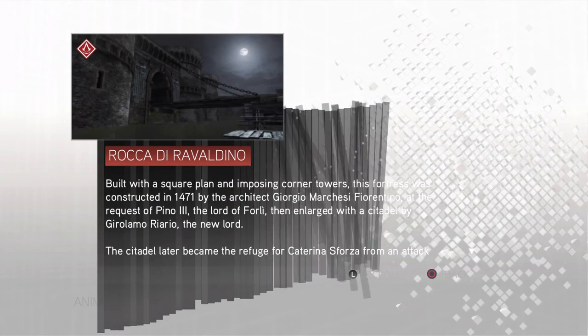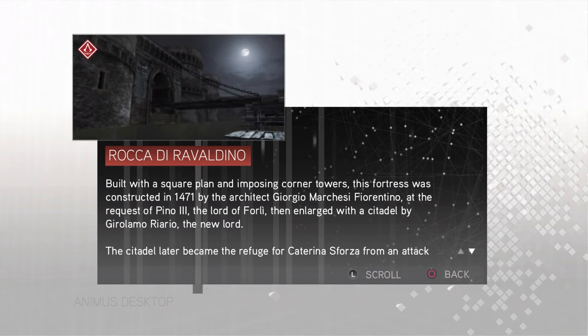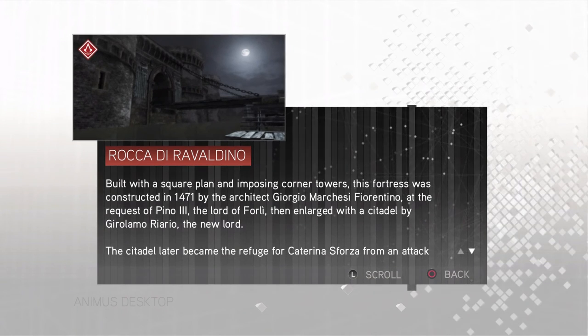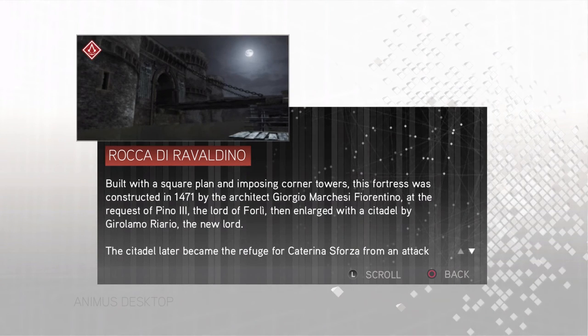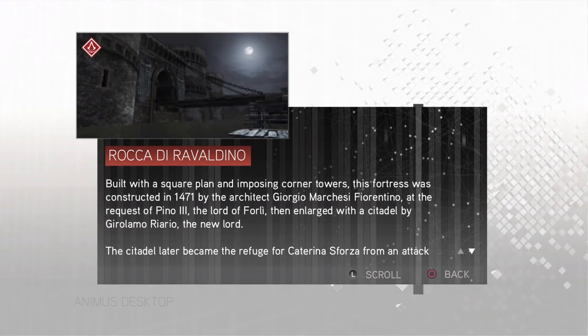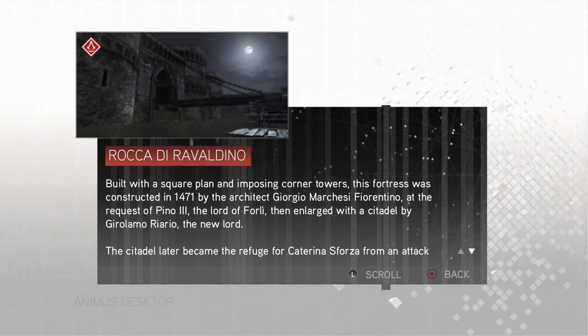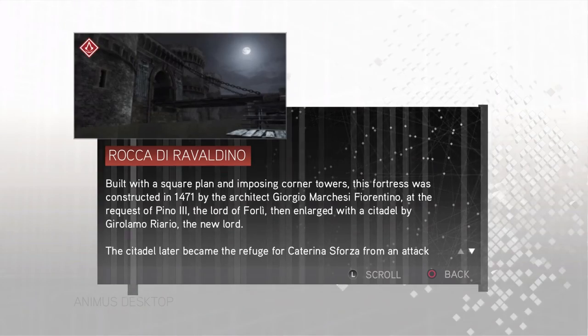Wait, what is that? Built with a square plan and imposing corner towers, a fortress constructed in 1471 by architect Fiorentino at the request of Pino III the lord of Flori, then enlarged with the citadel by the new lord. That's a lot to read, I don't want to read it.